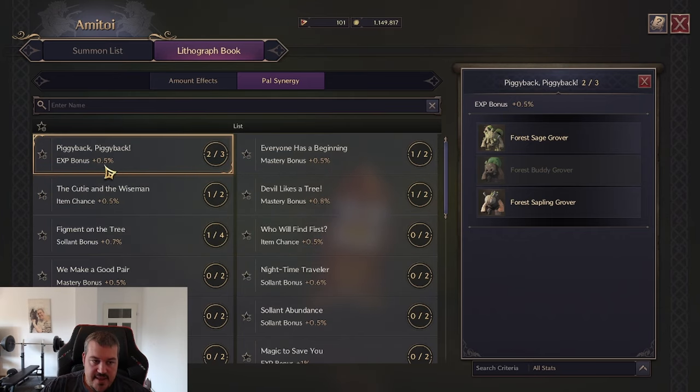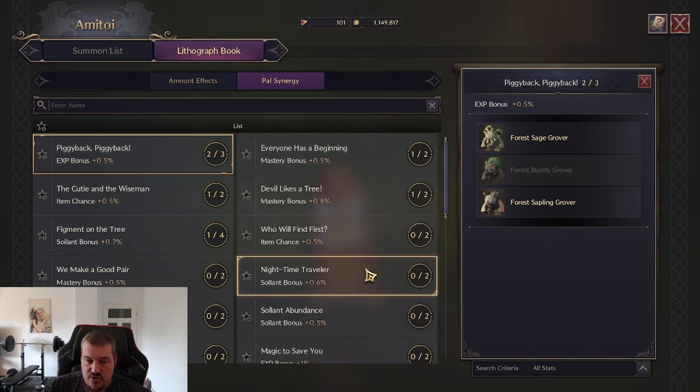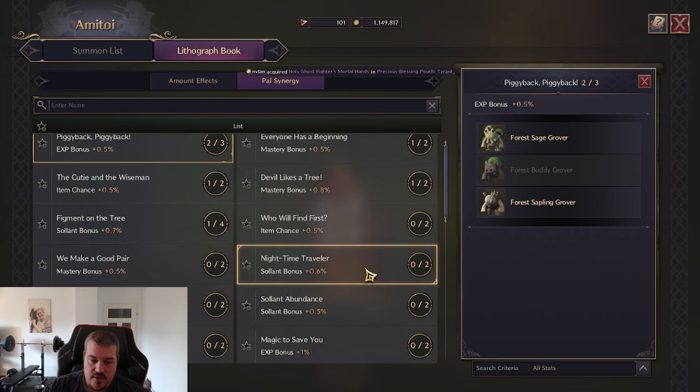Important to note is that the EXP bonus is not that relevant. The really good bonuses here are item shens and Solon bonus — that's what I would go for first. Then, if you have the choice, go for a mastery bonus. And as a last priority, I would go for the EXP bonus.